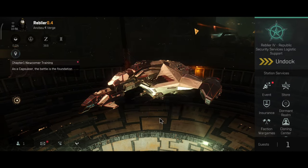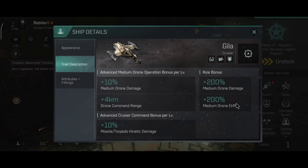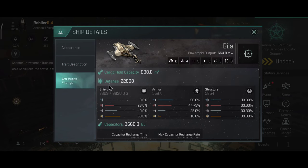It will be interesting to see how the Gila holds up nowadays. Let's quickly take a look at the basic info and the trait description. The trait description of the ship has remained the same over time. I remember in the beta days the roll bonus was plus 400, but that got changed right around release to 200. The rest of the stats look okay — I remember when I got the ship for the first time my skills were not the best, but I still managed to do really well with the Gila.